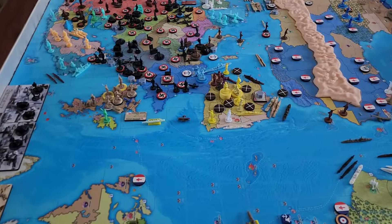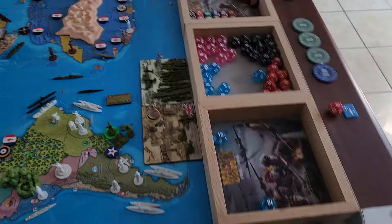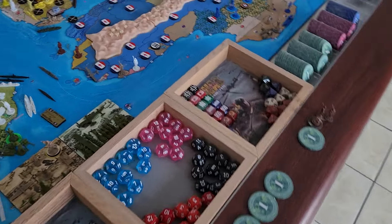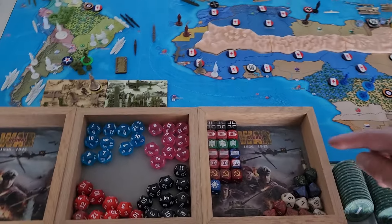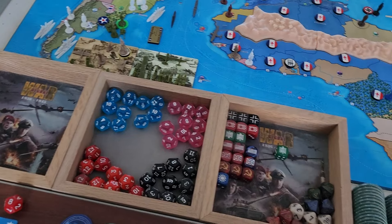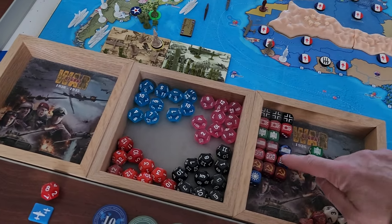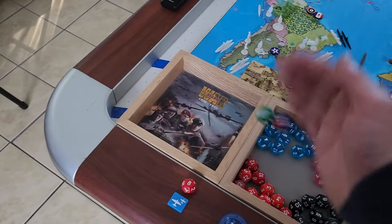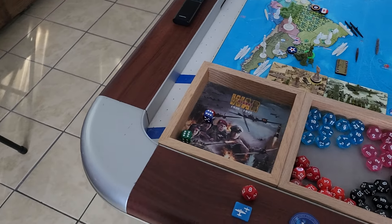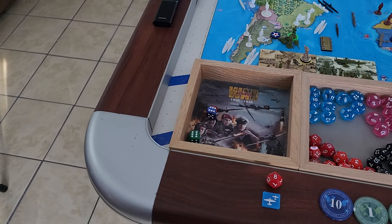Our last battle is the seaplane doing some convoy rating. I'll just roll the dice - I'm not even sure what the modifiers are, so Pete can figure out exactly if I take any damage. Green is the Italians, red is the British. We definitely didn't do any damage since he's got better modifiers.